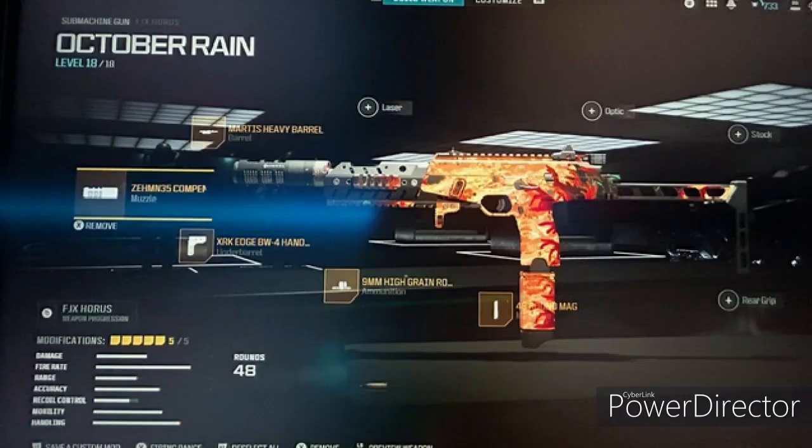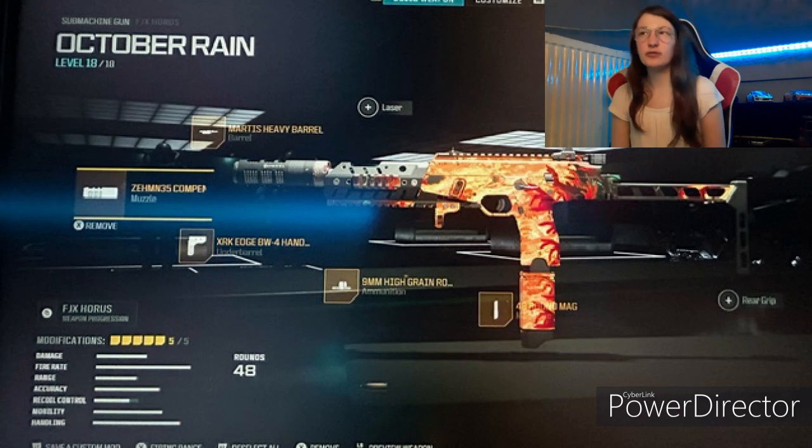Don't look at the name — I will put a screenshot because sometimes it's not loading the clip or something. But yes, I will show you right now. We'll start with the muzzle: it is the 735 Flash Hider. The barrel is the Martis Heavy Barrel.